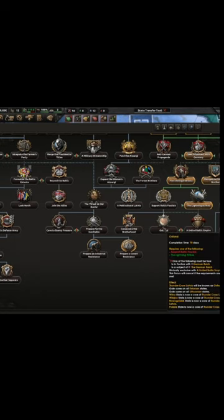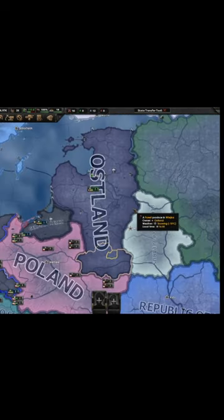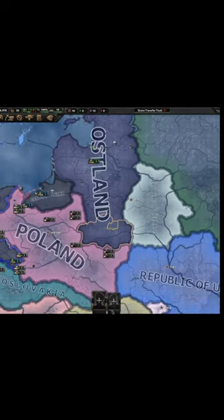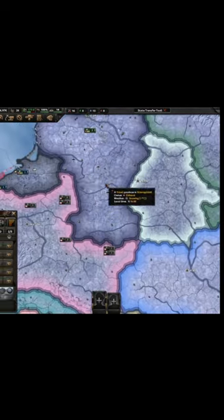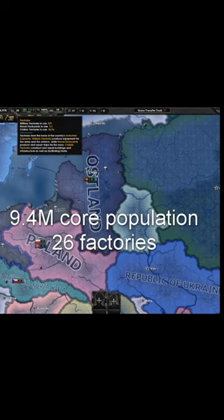Then you will have to do the focus Ostland, for which you will either have to be in a faction with the German Reich or be a subject. After doing the focus, you will get cores on all Estonian and Lithuanian states, as well as those four states from Poland. In the end you'll have 9.4 million core population and 26 factories.